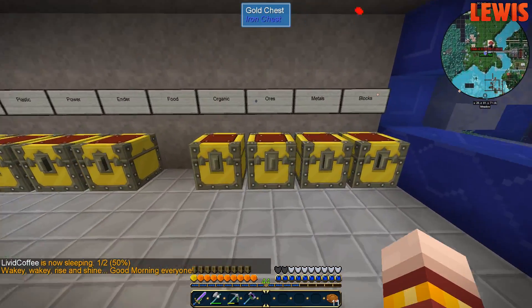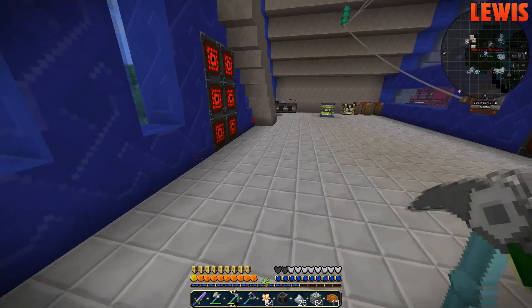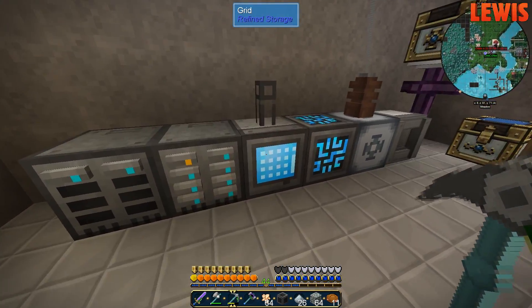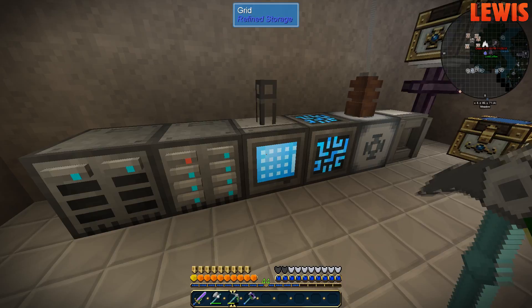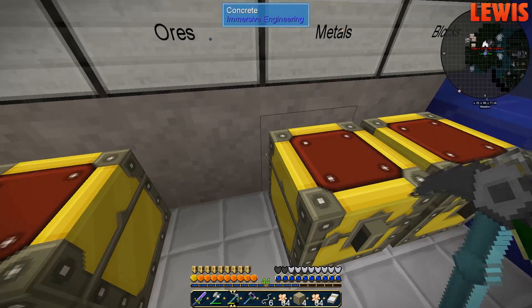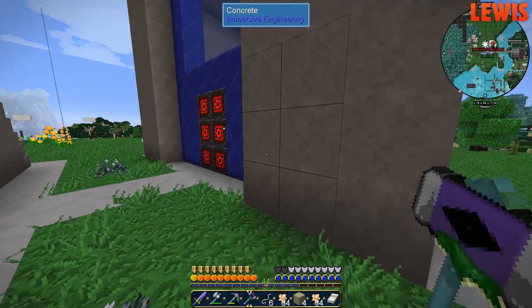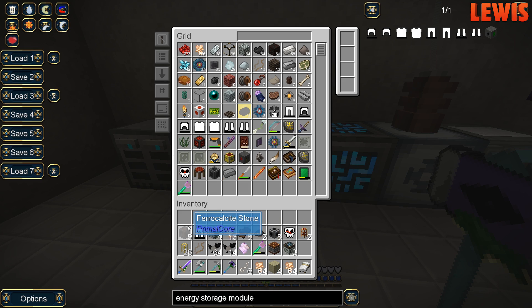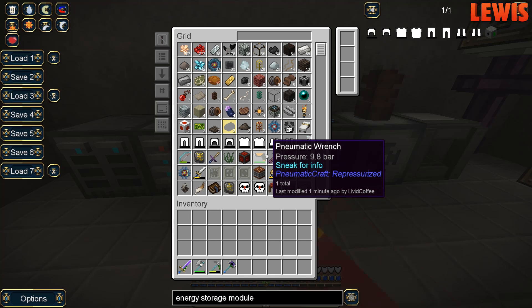So we're going to get rid of every chest - every single one. I'm so excited. I was going to pipe it all into the computer - I was going to build a pipe so I didn't have to run it all by hand. Because that seems like absolute crazy. What you can also do is if you shift-right-click on a chest, you can move it manually and then just put it down next to the computer. You can just move it to a pipe and swap them out. That way you don't have to make like 100 pipes. I've already filled one hard drive.